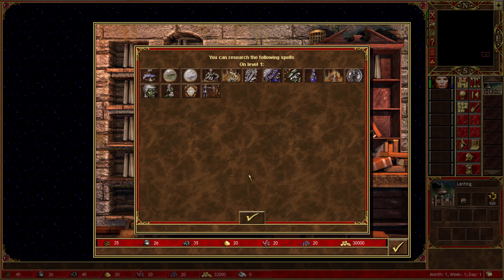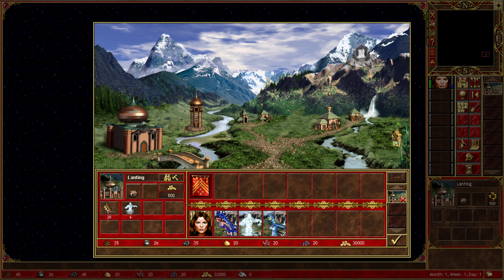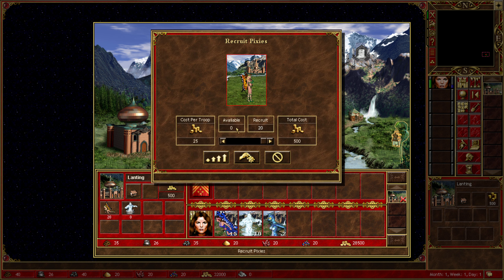If I go in here - okay, she's already got a spell book, so that's fine. What does this character do? I can recruit Air Elementals. Let's go for it - some new Air Elementals for the army. What else can I recruit here? I'm 99% sure I haven't seen this before.